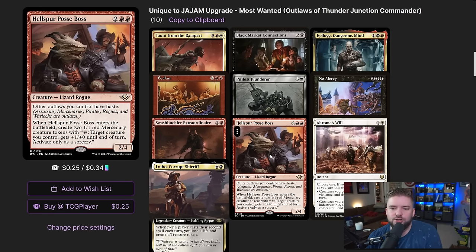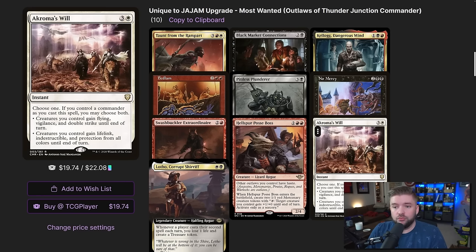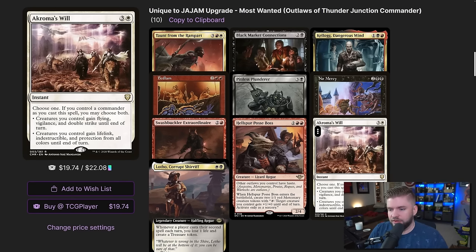Hellspur Posse Boss is four mana and gives other outlaws you control haste — that's all the text I need. It also creates two Mercenaries when it ETBs. Acroma's Will for four mana gives creatures you control lifelink, indestructible, and protection from all colors until end of turn — exactly what a creature-based deck needs. You can also mode it so everything has flying, vigilance, and double strike and just absolutely rock your opponents. It's versatile as both a win condition and a defensive tool.